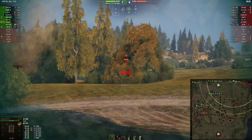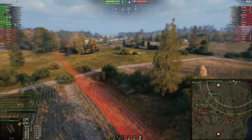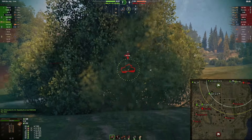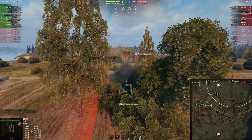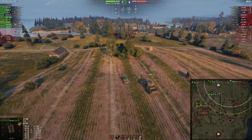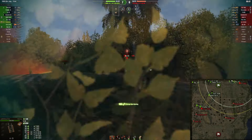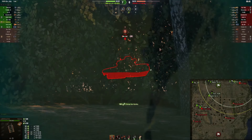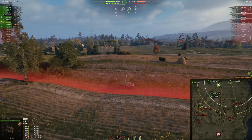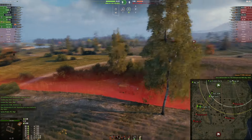He now knows I am in this position and that he has no chance — he will get outspotted if he advances, so he is most likely falling back. That means he is not pushing our base. He bounces a shot — super unfortunate — and the Centurion Action X also bounces, but we still have two artilleries. There we go — we take him out, excellent! 4.5k combined already — a decent result in the Manticore, and there's more to come.